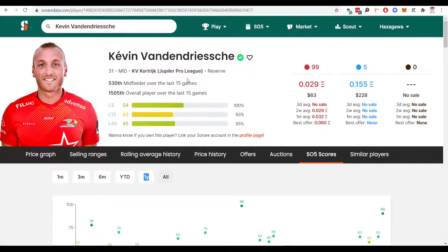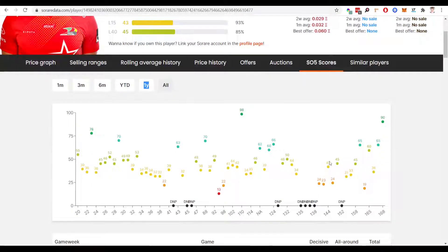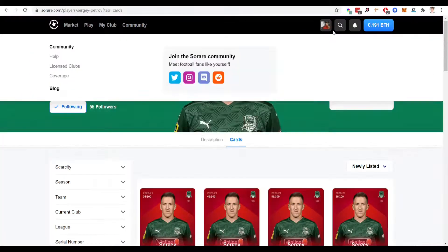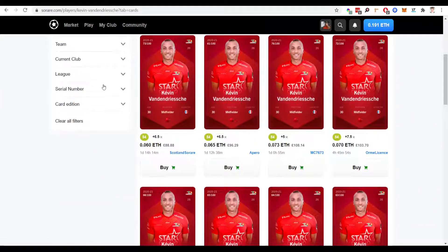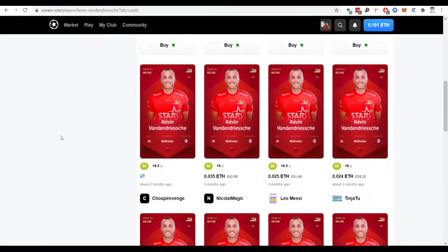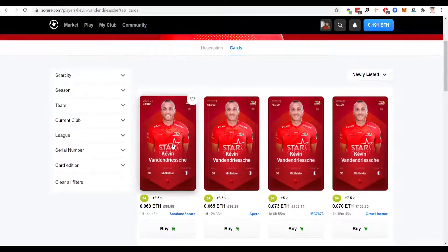Moving on to the midfielders — the next player is van de Drusevicic from the Belgian league, 31 years old. Scores-wise he's got some impressive scores, and he's capable of some higher numbers as well, as represented by the 98 and the 90 score there. In terms of price on the market — now this is a midfielder, so the price of midfielders are usually more expensive than defenders — but you can still get this guy for around £80, maybe even less, £60 to £70, or even at auction when the new cards come out at the start of the new season at a bargain price. For a midfielder, that is a brilliant price potentially for a guy who's getting a really good average score rating.